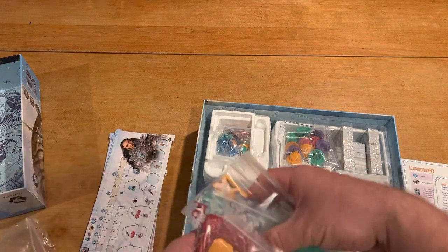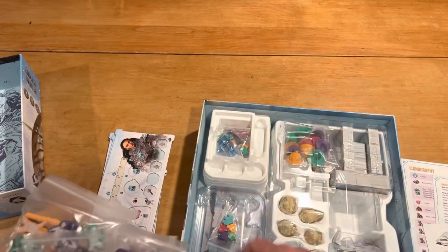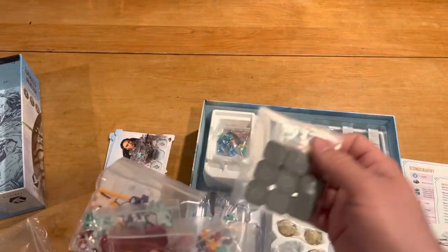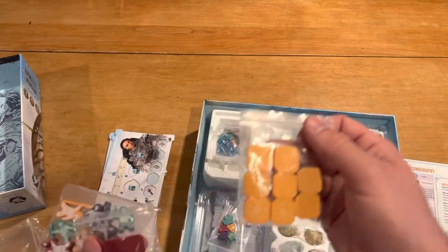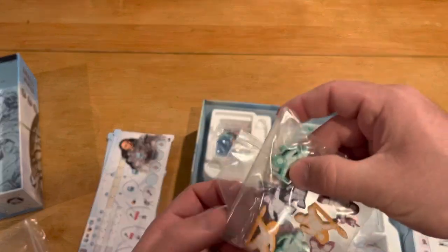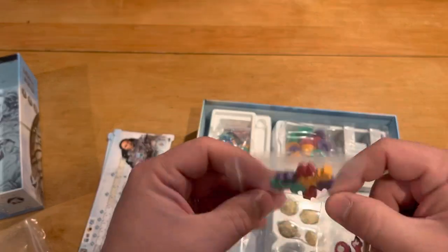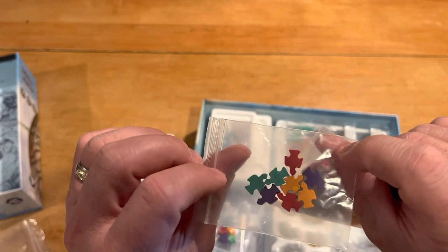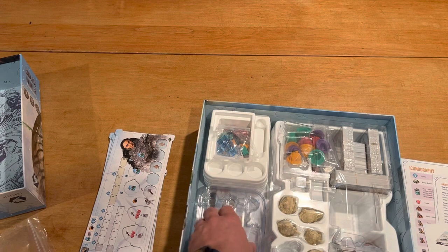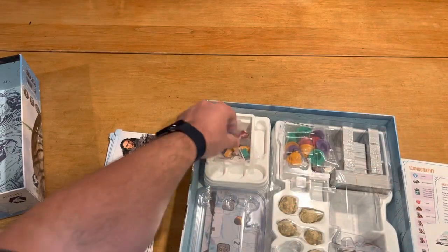Then we have player color pieces. These are nice wooden screen-printed pieces in the different player colors — at least that's my guess. We have some workers, some 100-point score markers, some what look like probably birds perhaps, and then some different animals, all screen-printed nicely.